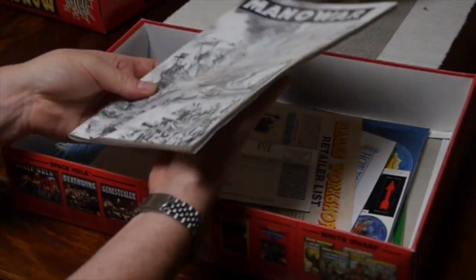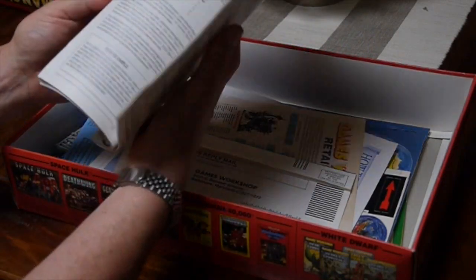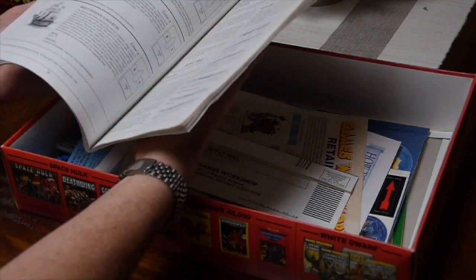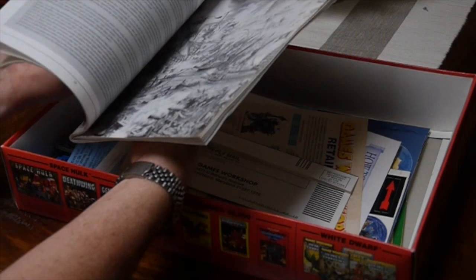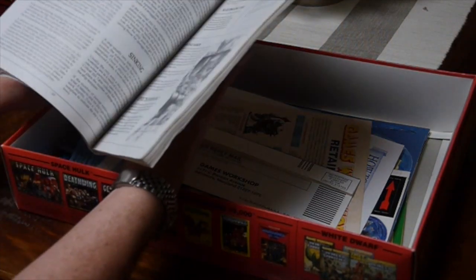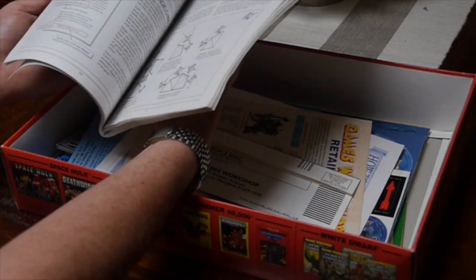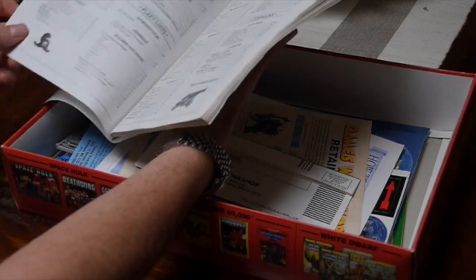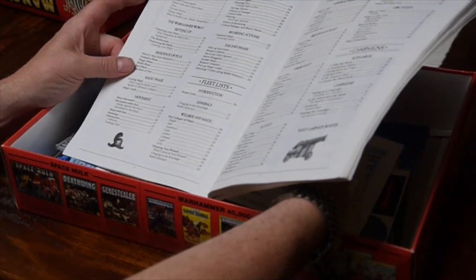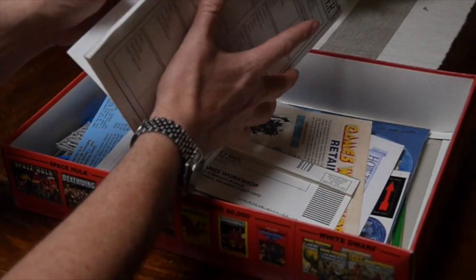We've got the rule book — it's pretty thick, covered in paper, seventy-odd pages, all black and white. It seems to be a combination of artwork and diagrams with no photographs. The rules start page 10, finish page 24, so the basic rules are only 14 pages. That's nice.